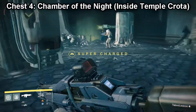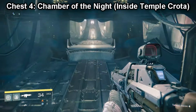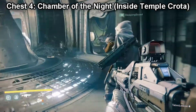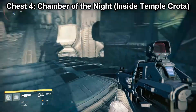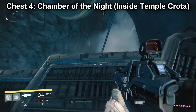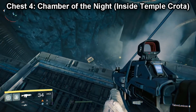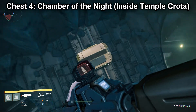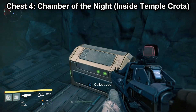On to chest number four — we are in the Chamber of Night, and this is inside the actual Temple of Crota. You just want to jump down into this area; this one's a little bit difficult to find. You just want to head over to the right-hand side and then look way down on one of these platforms. Jump down there and make sure you use your glide or whatever you need to safely land on there, and then pick it up.